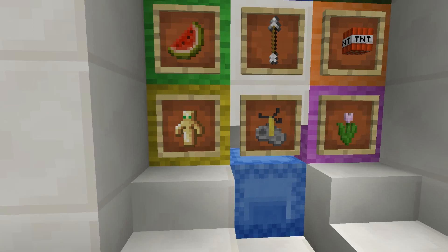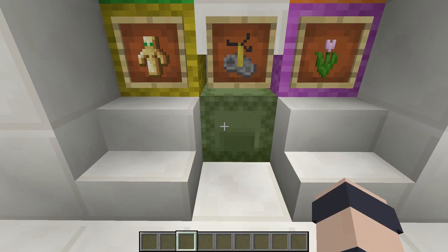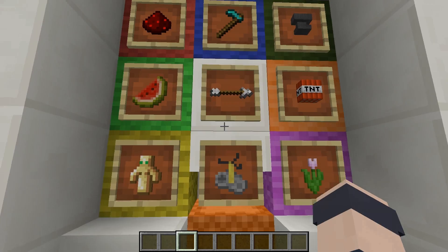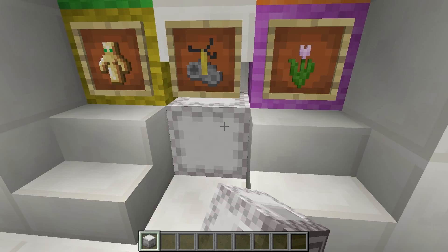Hey, what's up everybody, this is Etho and welcome to a Minecraft tutorial video on this thing over here. I decided to call this the Octobox. Some of you were wondering how I built this — I showed it in my snapshot video. Basically you have your little selector arrow here and it allows you to choose between eight different shulker boxes with your goodies inside. You can also pick these up if you want and take them with you and then bring them back.